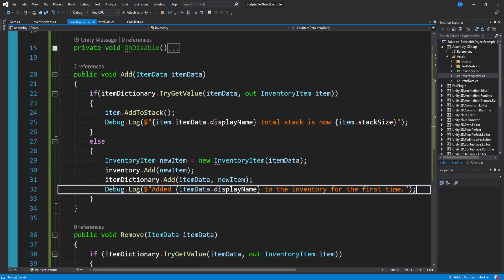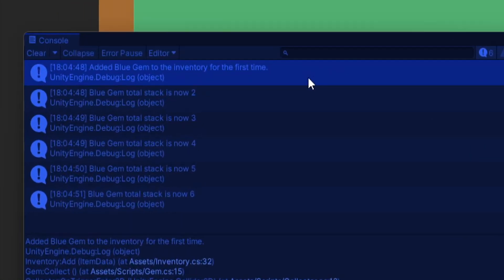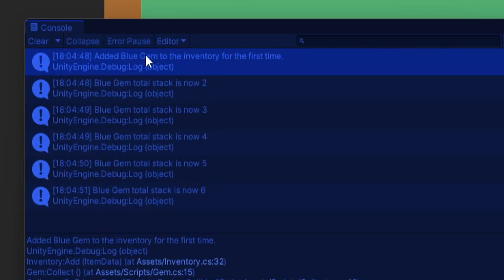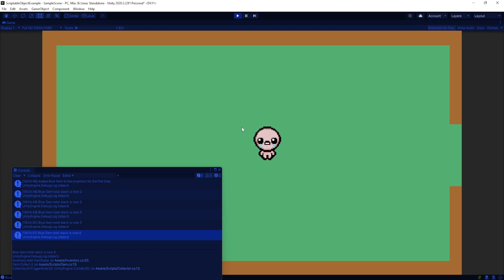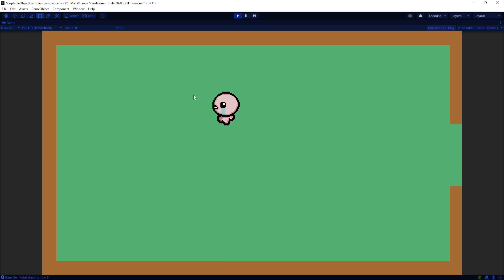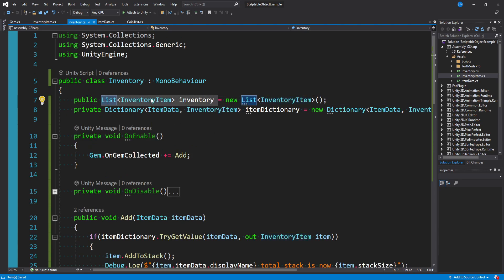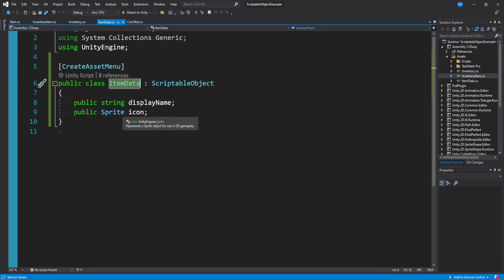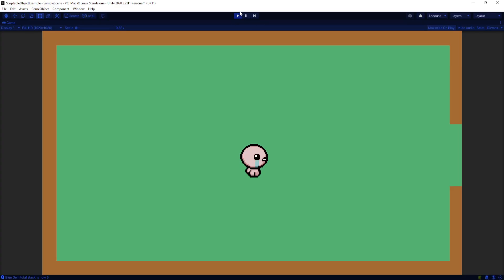I can add a debug log statement showing the total stack count, and another for when it's added to the inventory for the first time. Walking into all the different gems and checking the console, you'll see 'added blue gem to the inventory for the first time' — blue gem being the name on our scriptable object — and then all the other times the stack is two, three, four, five, six. That's all you need to set up your inventory system. It's a little bit of work, but it's a clean, flexible approach using scriptable objects, interfaces, and events — definitely intermediate level. The main point is you now have an InventoryItem class and a list in your inventory from which you can pull names, icons, and stack size. Like the video if this helped. Thanks for watching — see you in the next one.